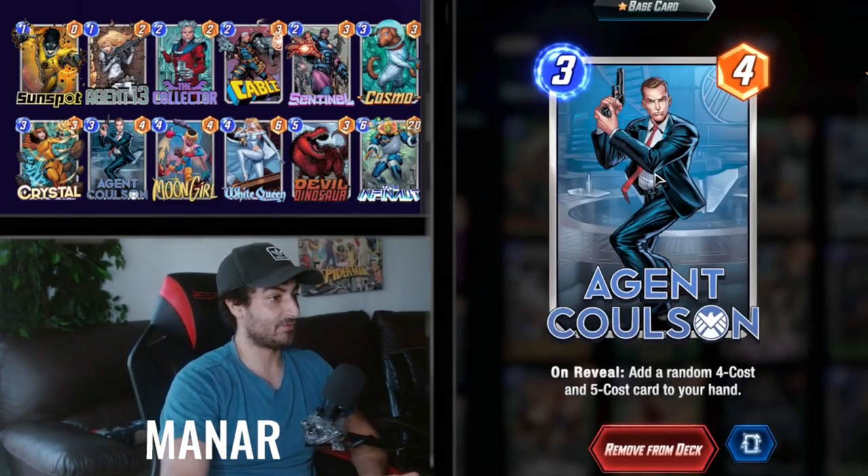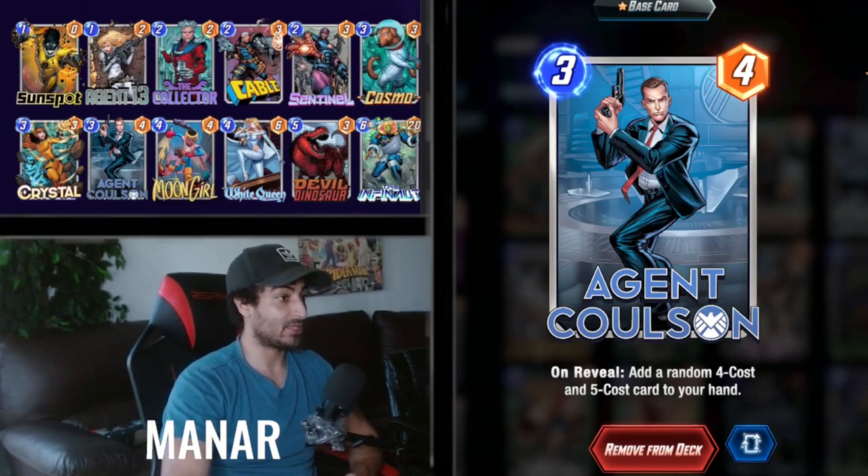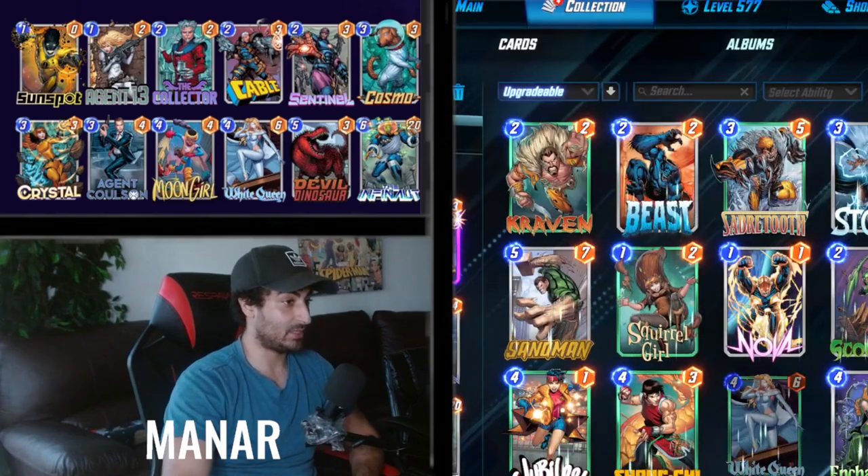Agent Coulson is really nice in this deck — gives you really good value at four and five energy with really interesting picks. You can get series five cards. It's absolutely amazing.